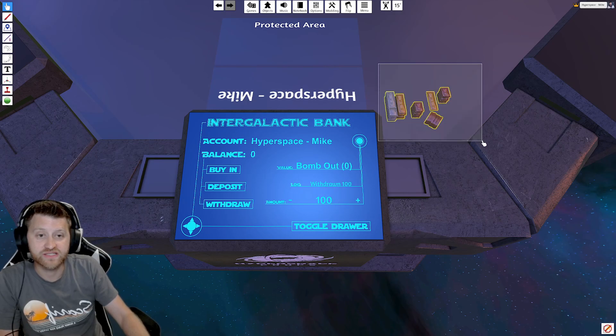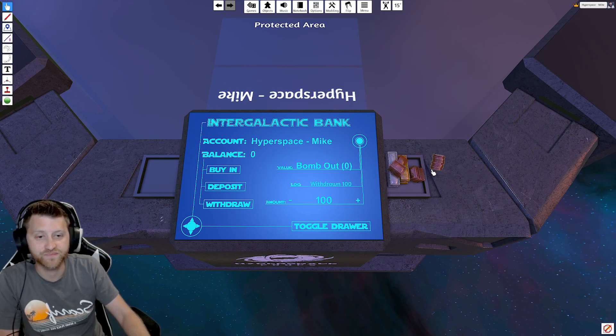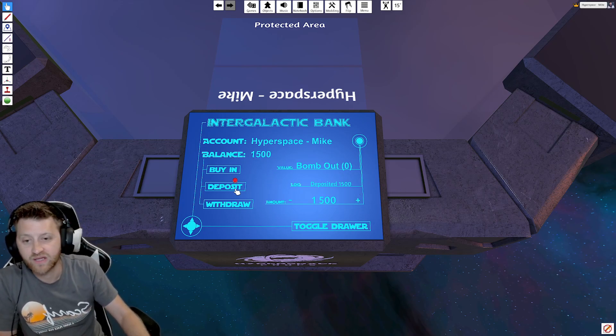The other thing we like to do is at the end, grab everything and put it on the drawer. You can do it in multiple stacks as well. Then if I deposit — this is what we like to do at the end of the game — you can count all of the credits. I have 1500 credits. So at the end of the game, we'll just tally up who has the most by depositing everything back in the bank account. Then I'll withdraw that again.